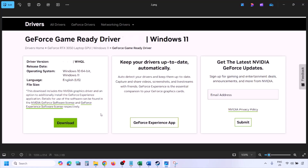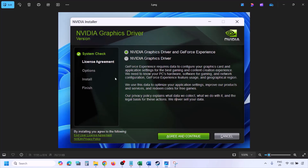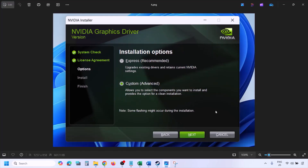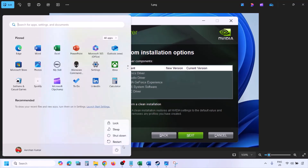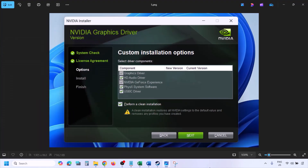Once the download is complete, run the exe file. Click Agree and Continue, then select the Custom option — by default Express is selected — and click Next. Put a check on the box which says 'Perform a clean installation,' then click Next and let the installation complete. Once complete, restart your computer and launch the game.